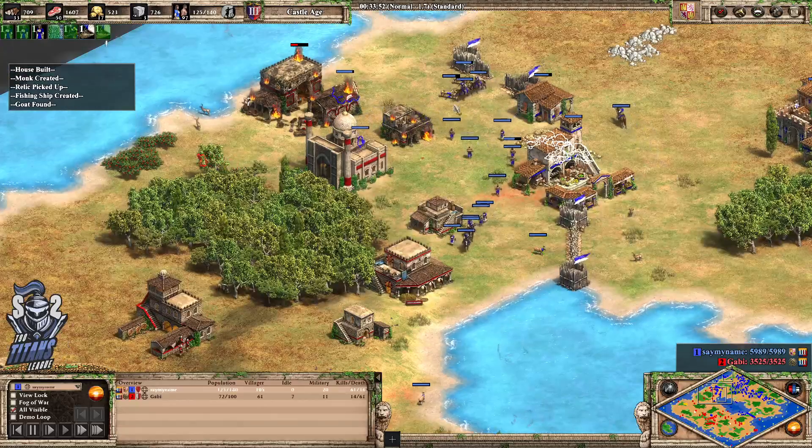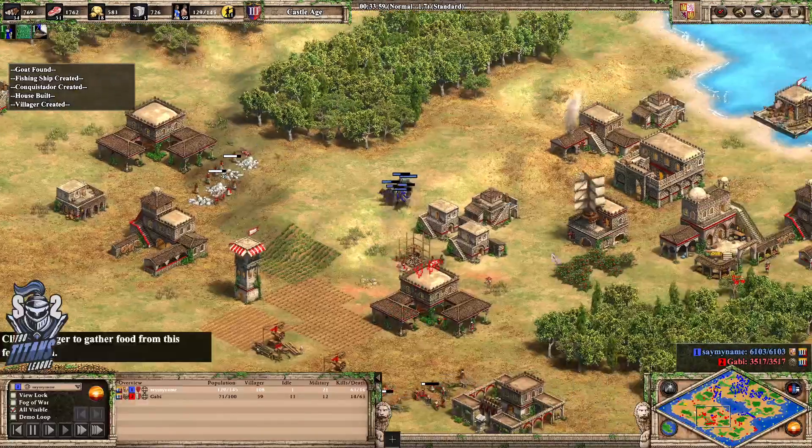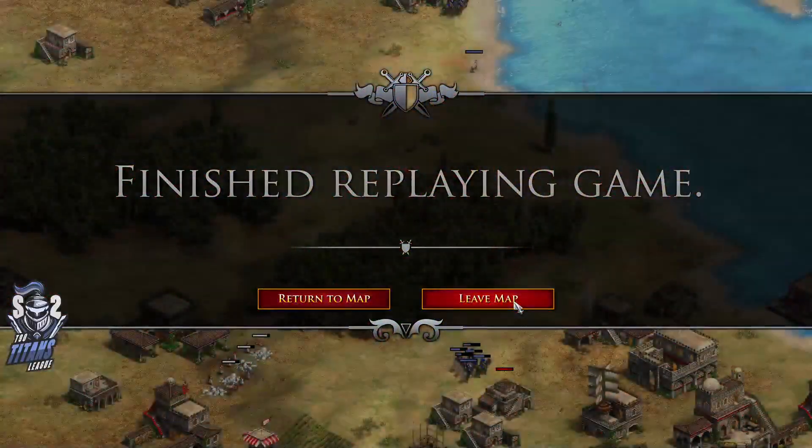Looks like a bunch of villagers being brought now with the Spanish army — Villager Armada! And Gabi is tapping out there. Game number 1 goes to yellow. It's tough.